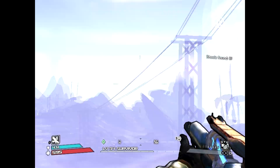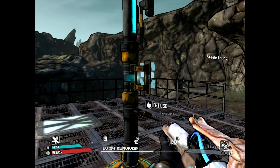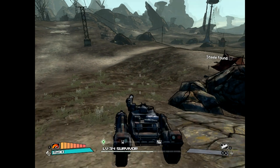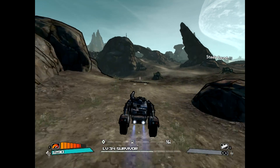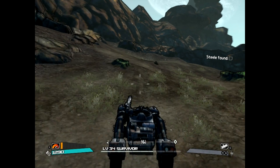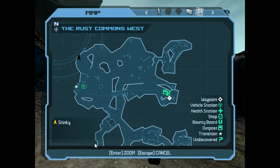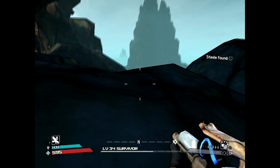What you want to do is fast travel to the Underpass in Rust Commons West and grab yourself a vehicle. You're going to go right over to this cliff area right here — I'll show you on the map. This is where you want to be. Get out of your vehicle and jump up this little area.